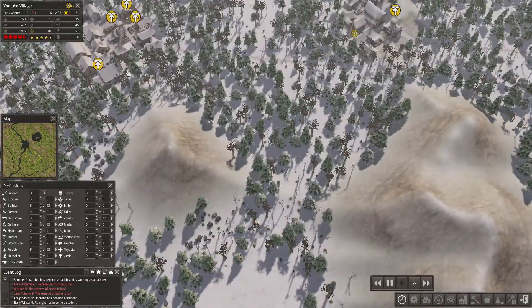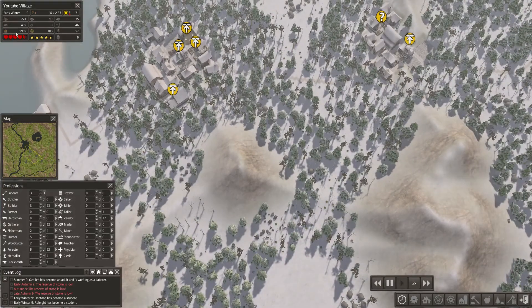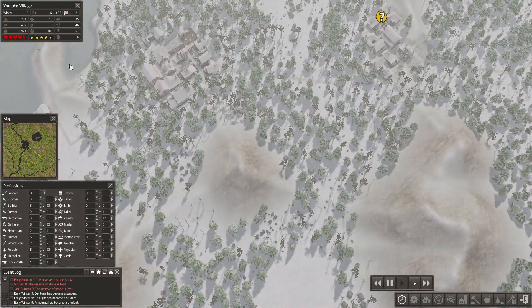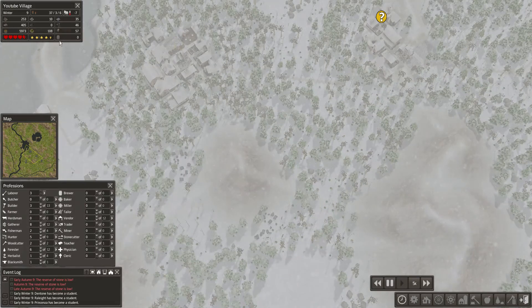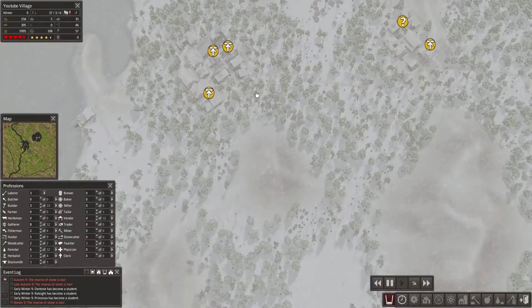Right now we are kind of stable because we do have enough food and the food is going steady. The medicine is quite okay, we have 108, the clothing and the tools are also very very good.